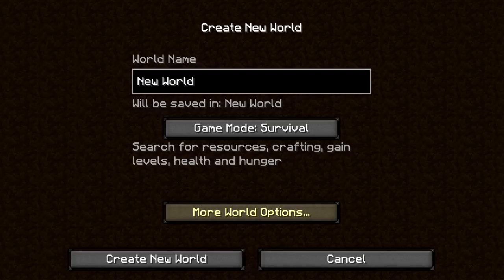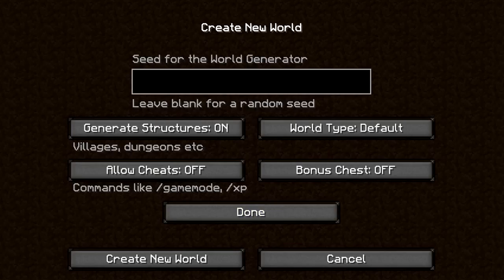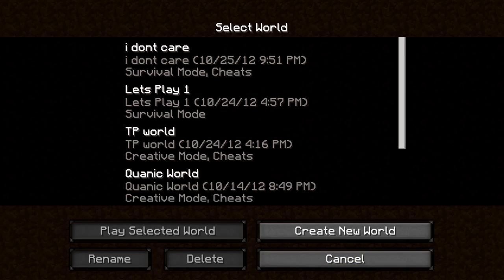The seed is called 'i don't care.' In your new world, go to your seed generator and type 'i don't care' — all lowercase with spaces — and you should be able to get this map. I already have one made for the occasion.